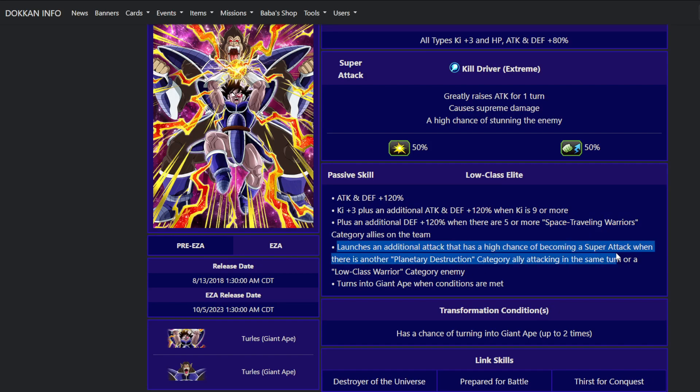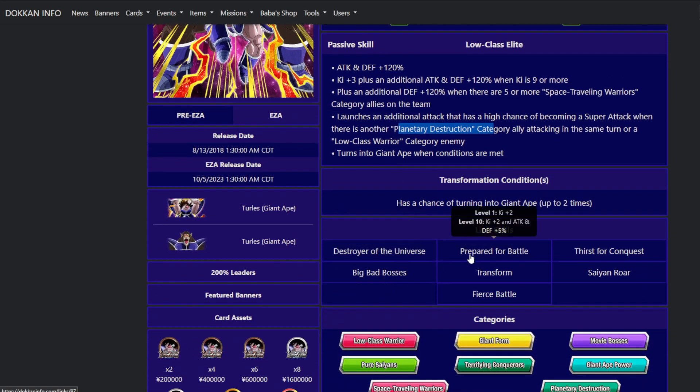He launches an additional attack with a high chance of becoming a super attack when there is another Planetary Destruction category ally attacking in the same turn, or a low-class warrior category enemy. This is good — it gives him additional stun chance for Super Battle Road. Planetary Destruction category ally is not going to be too tough to activate considering if you're using this guy you're probably using him next to a Turles. His intended use is to be a link battery for other Turles units, since villain units generally have very similar link sets. He provides them 60% defense support from these links.